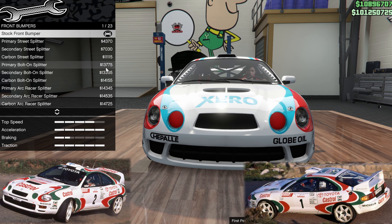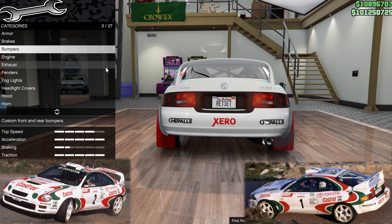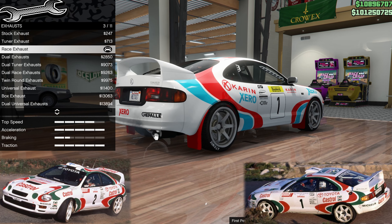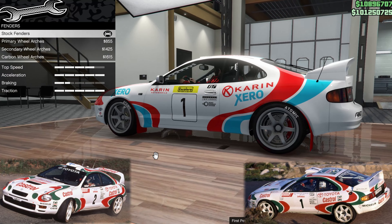Front bumpers are stock and rear bumpers are stock. For the exhaust, I have the race exhaust, just to give this single pipe here — I assume I picked that for being not completely over the top.